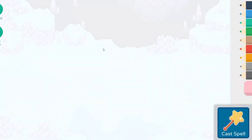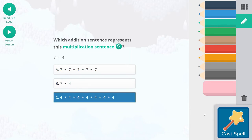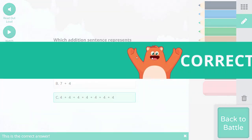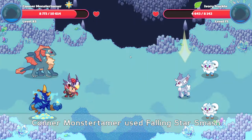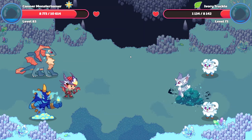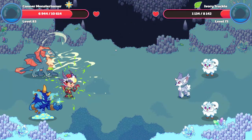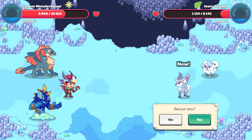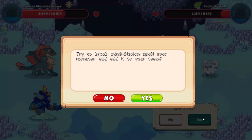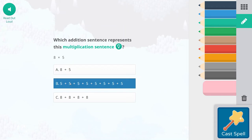Falling Star Smash here — seven times four, that is going to be seven groups of four, so we're adding four to represent that. That is a pretty, pretty truckle. Here comes Forest Hurricane — 18, 29 points of damage. Let's go ahead and rescue you — you are quite pretty. Eight groups of five will be here; this would be four groups of eight.